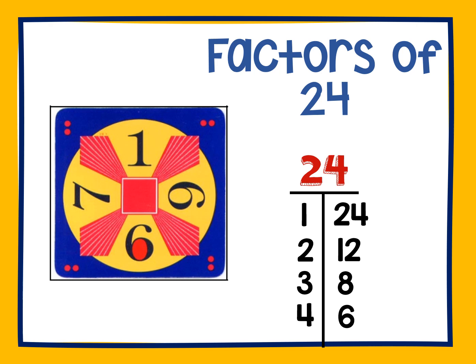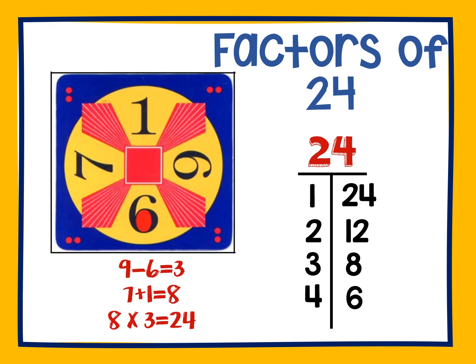Let's take a look at what this looks like. Looking at this example, I can first subtract 9 minus 6 to get 3. So now I have 3, and I need to think 3 times 8 equals 24. So I need to look at my remaining numbers, 7 and 1, and think: can I get the number 8? And absolutely, we can add 7 plus 1 to get 8. Then we multiply our two factors, 8 times 3, to get 24.